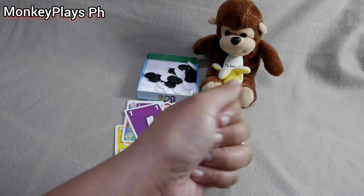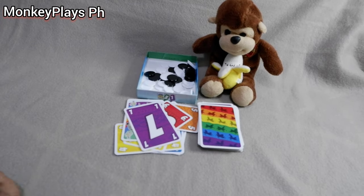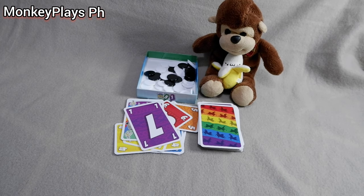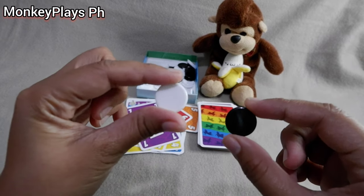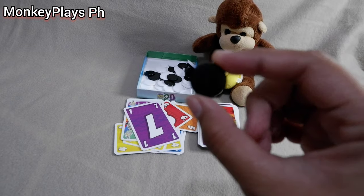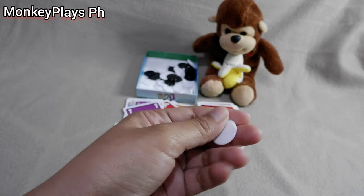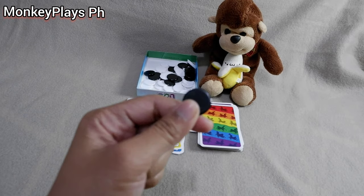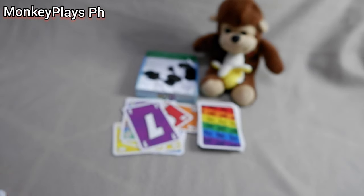Place your chips in front of you — they're your point tracker. If you manage to empty your hand during the round, you can discard chips instead of gaining them. You can discard the black chip, which is the biggest point value, or discard white chips. Strategically, always try to discard the black chips first since they carry the most points.